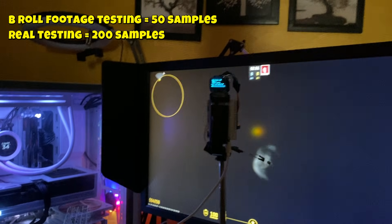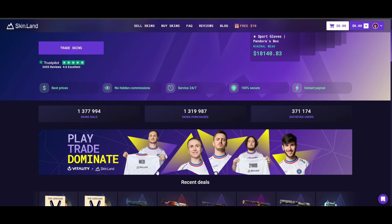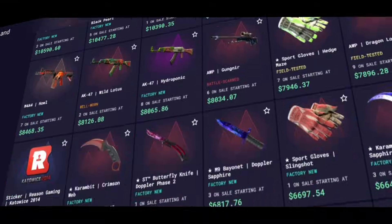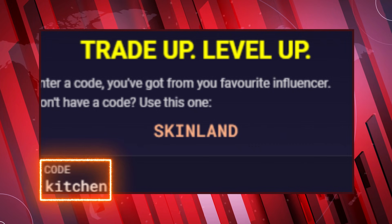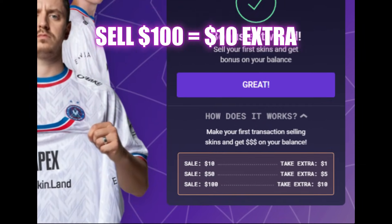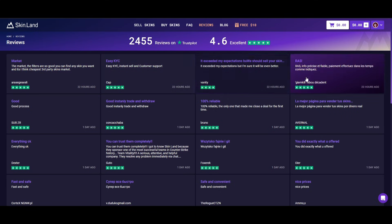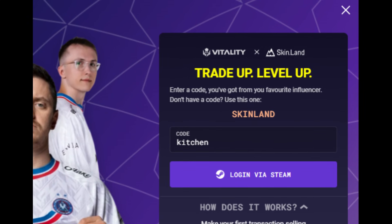Let's talk about all that right after my sponsor, SkinLand. This video is sponsored by SkinLand, the official partner of Team Vitality. They've got one of the best market rates for buying and selling your skins. Right now skin prices are really low, so make sure you take advantage. If you use my link in the description or code 'kitchen,' you can get up to $10 free on your first trade. They've got a ton of payout options, the largest selection of skins, and a 4.6 Trustpilot rating. If you complete your KYC, you can now receive instant payouts in their new payout system. Check out SkinLand using my link in the description.